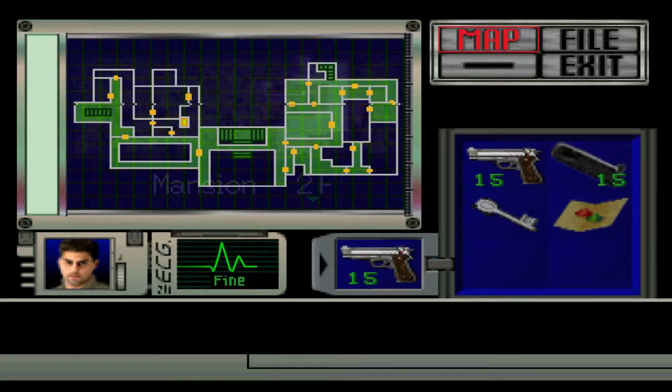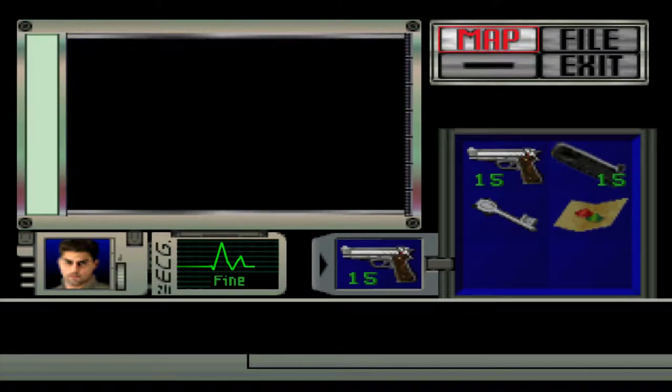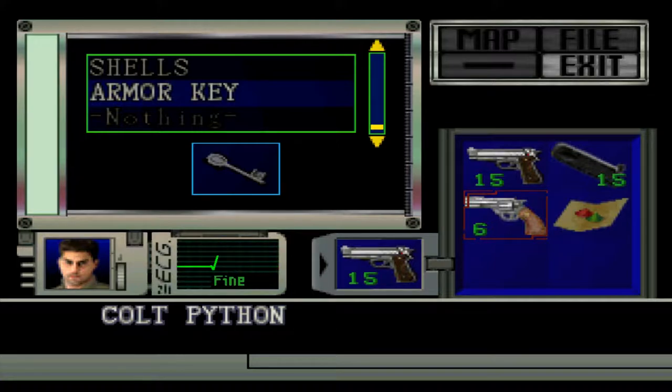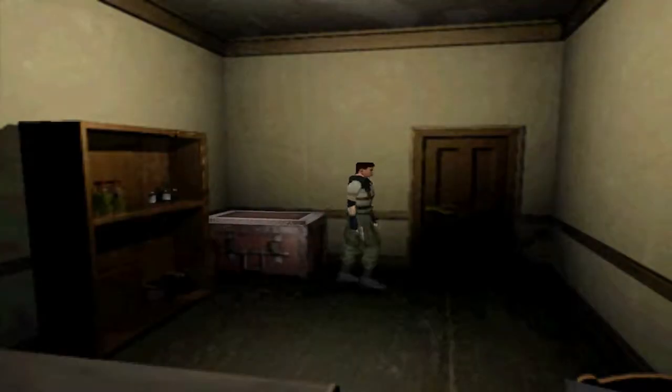The armor key is pretty much useless now until I get past the sword key room, because on the first floor I can't even get through to the dog corridor. A brand new chain here is not going to do me much good. So I'm going to need to stack up real quick. I'll put the armor key away for the moment, and I'm going to need the magnum and the lighter.